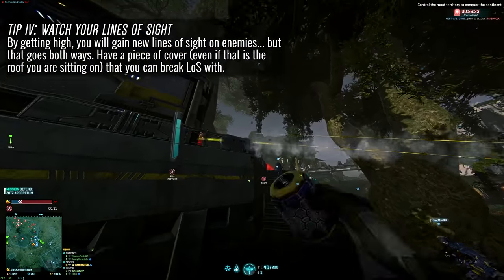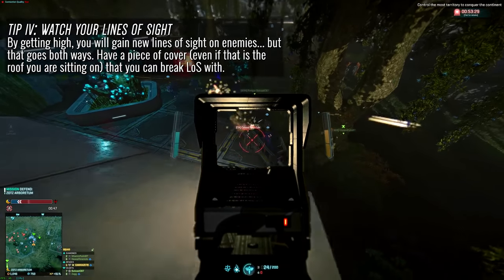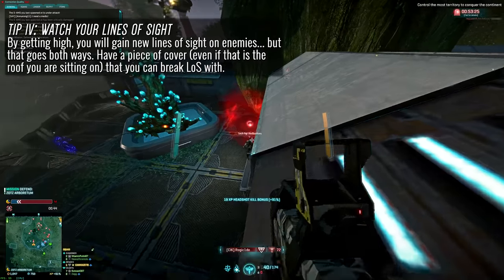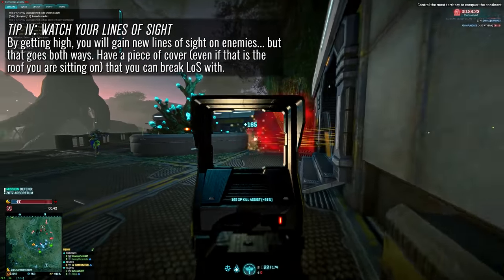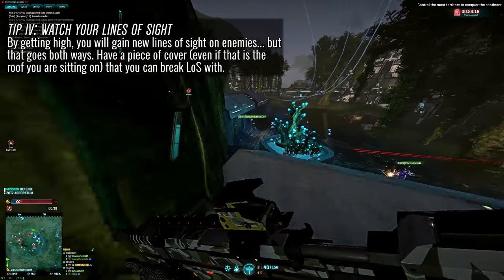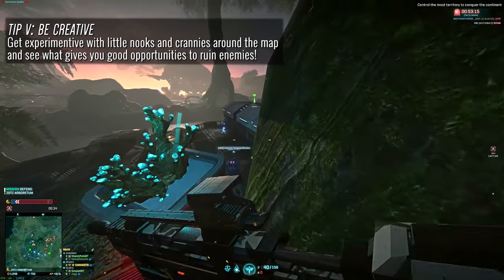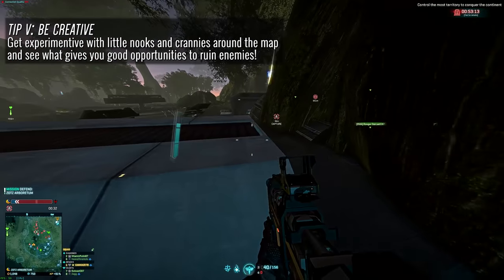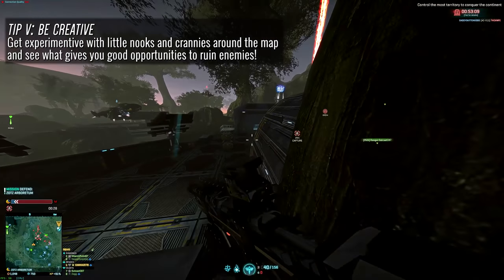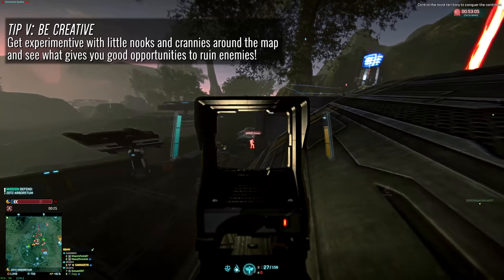Tip number four: consider your sight lines and where enemies can get the jump on you. In these raised positions you'll have new lines of sight on your enemies, but that goes both ways. If you're engaging from a raised position, be sure to frequently break the line of sight between yourself and hostiles so you've got some cover. Tip number five: try to get a little creative with your spots. Look for little nooks and crannies that enemies will not expect — you'll find more rewarding positions the more creative you get.